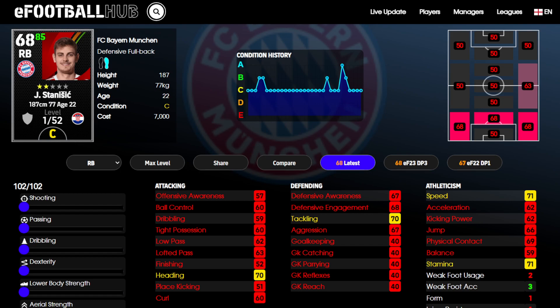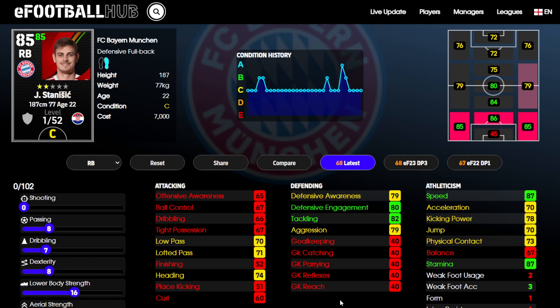When you look at him here, he starts at 68, so his stats, as you would expect, are pretty terrible. You max him out with auto allocation and he's okay. His defensive stats are alright, he's got some good speed, but he's a bit lacking in other areas, especially down the left. He's terrible on the ball.